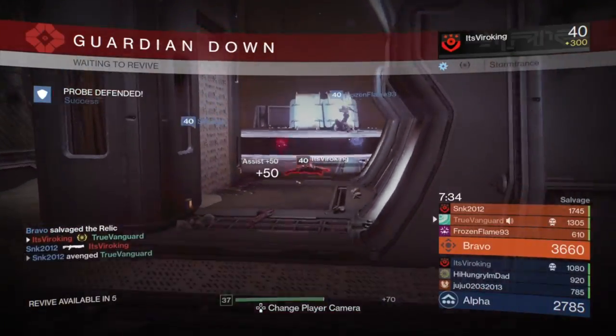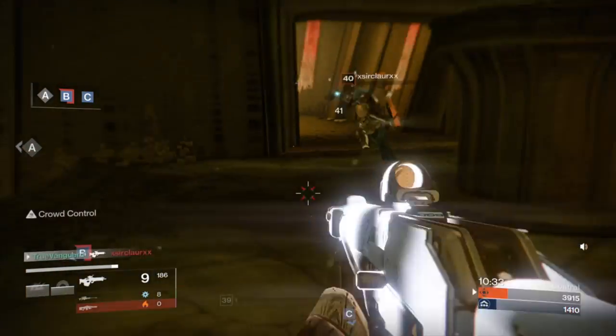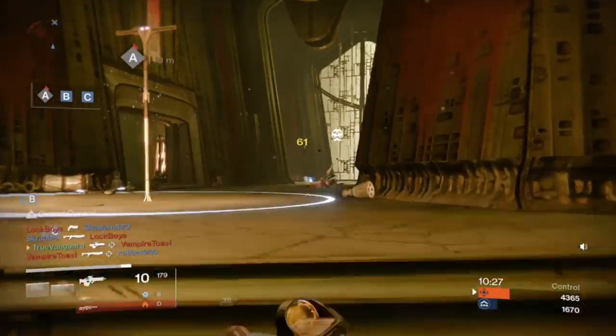Sometimes supers are supers and they kill you. The best thing you can do is prime the target for your teammates to take out, so that when you go down your teammates can more easily deal with the supering opponent.